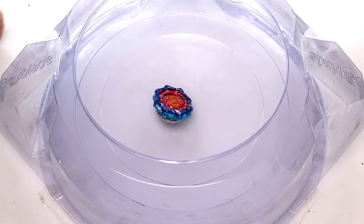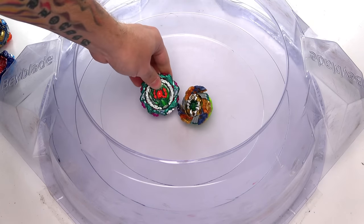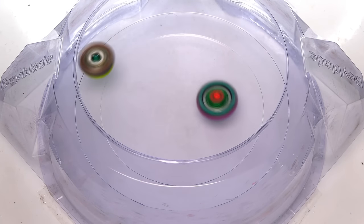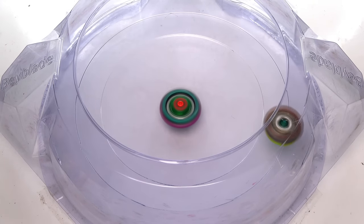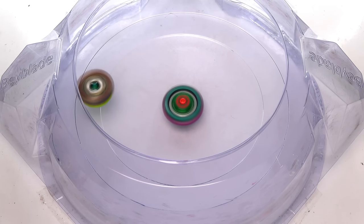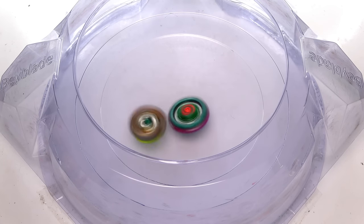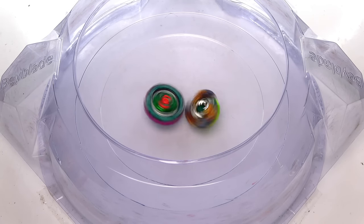Now we're going to take out Drain and the high mode, bring in the next evolution, and bring back low mode. Three, two, one - and there it is! Did you guys just see that? Fafnir laying a smash attack down, almost knocking out Chain Kerbius! Achilles actually knocked him out once, but other than that, go watch Achilles vs Kerbius - it was absolutely insane. I literally have faith in Kerbius now as a defensive Beyblade.